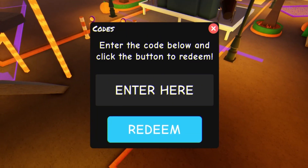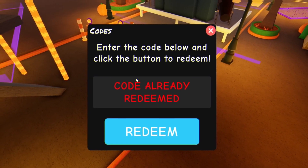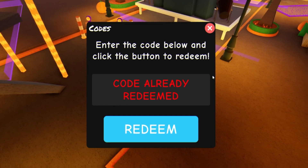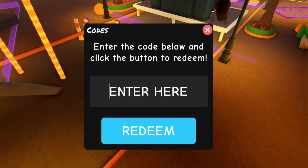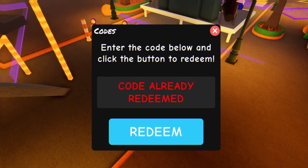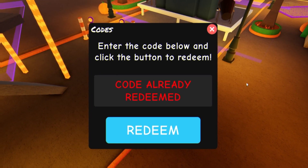Starting off today we have the code 'millionlikes' — redeem that one. Then we have '100kactive'. The next code is 'halfbillion'. Moving on, we have 'smashthatlikebutton'. After that we have '250m', then '1milfavs', then '100m', and finally '19'. Go ahead and enter each code and click redeem. That covers all the currently working Funky Friday codes.